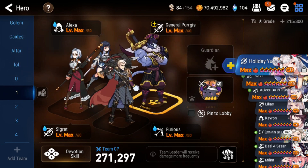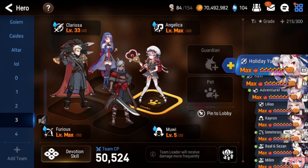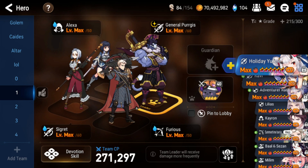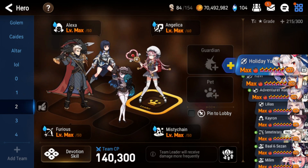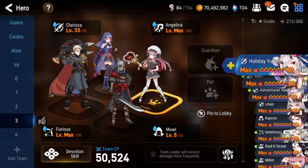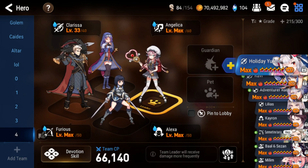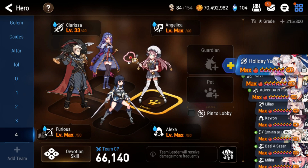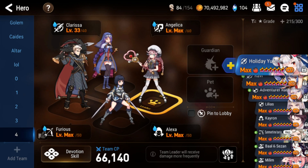Keep in mind I don't have Seaside Bologna (SSB) in any of these teams. If you have her, you probably don't need this video because you have your wyvern team running already. But if you're wondering where to slot SSB in: for team 1, slot her in for Cigarette; for team 2, slot her in for Alexa — very strong; for team 3, slot her in for Misty Chain; for team 4, slot her in for Clarissa; for team 5, slot her in for Alexa. I didn't include SSB or other limited units because I assume most of you don't have them. Just make sure you have a defense breaker, make sure you run Furious, run Mui if you have him, and your third slot can be Cigarette, Clarissa, Alexa, SSB — whatever you have. Keep in mind: if you're using Mui you need an ice tank, and if you're not using Mui you'll want to run General Purge.